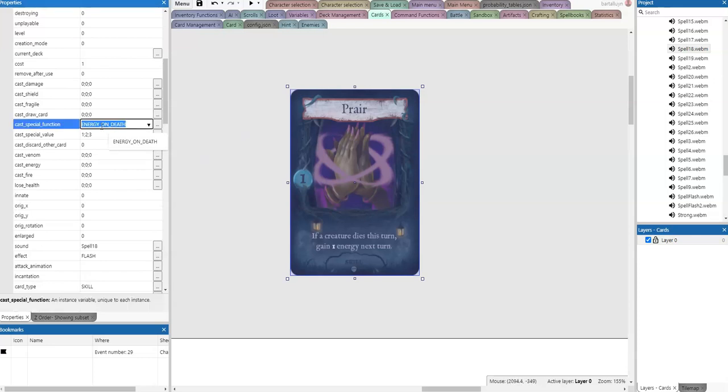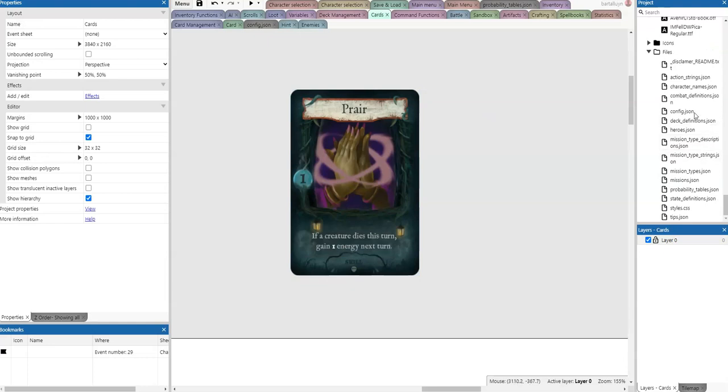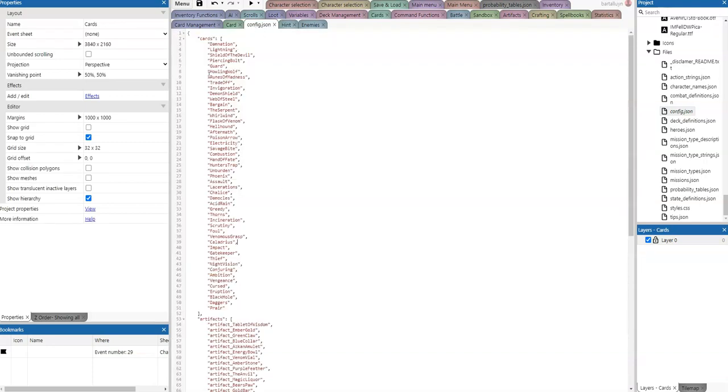The only thing we need to do now is implement 'energy on death.' But before we do that, we need some configuration. I'm going to add it to the config as 'prayer.' Prayer added to the configuration, because otherwise we won't be able to see it in the library or configure it in our deck.